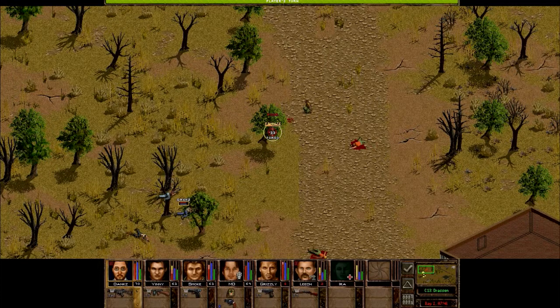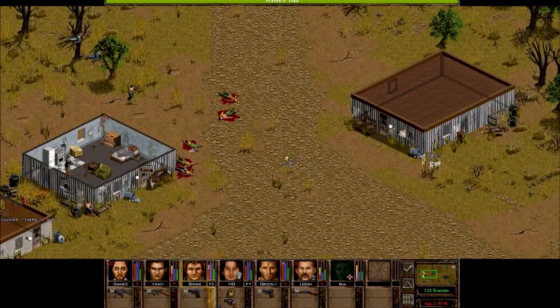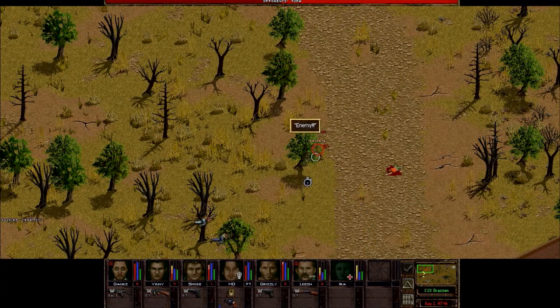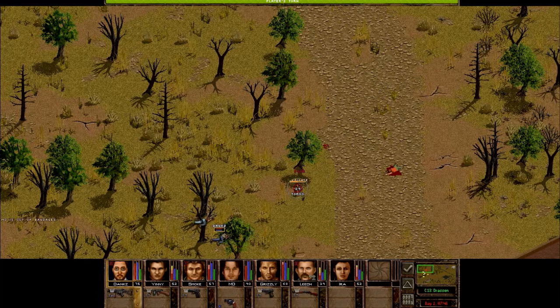Let's try to shoot this guy from here - should be able to. Damn it. Vinny, I guess you'll have to flank them somehow - move here. Who haven't moved? Smoke. Okay, Smoke, run right here. Did you stop the bleeding? I think you did - you're healing. And yeah, that's good. Now this guy's definitely dead, right? You know what, let's burst fire this guy - that should definitely kill him. Super, okay, good.